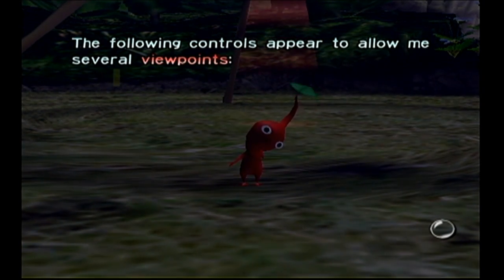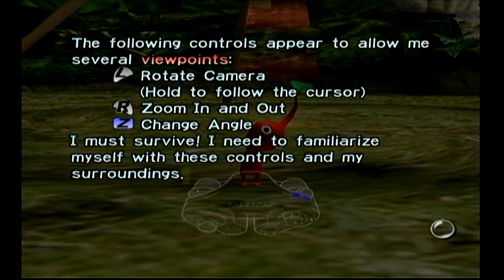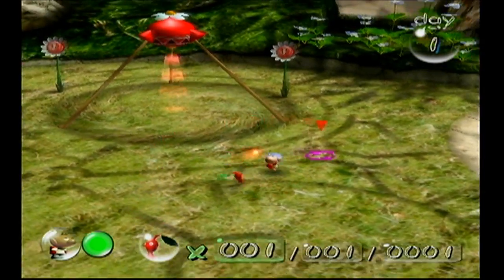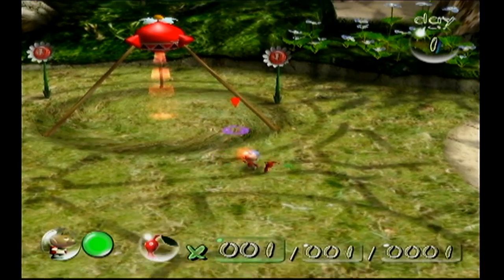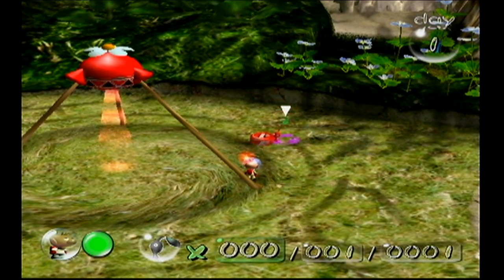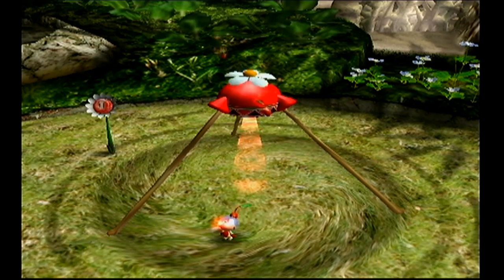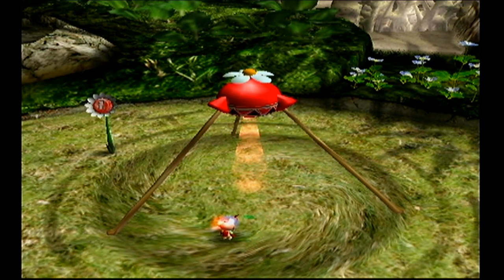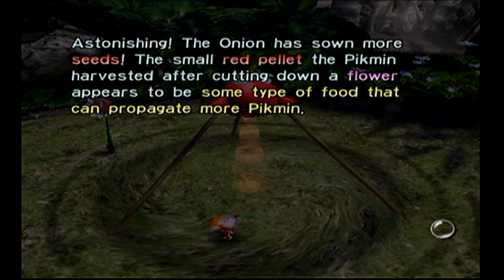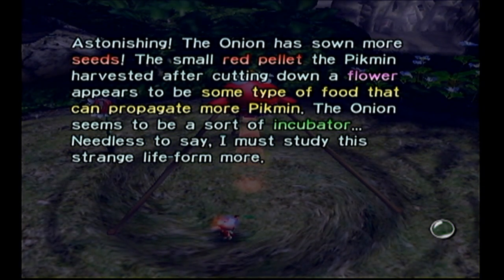The following controls appear to allow me several viewpoints: L for camera, R to zoom in and out, Z to change angle. I must survive and familiarize myself with these controls and my surroundings. This is a Pikmin — hence the name of the game. What a glorious creature the Pikmin are; they're adorable and they do your bidding for you — savage yet cute at the same time. You click A to throw them and have them do whatever you want. Just like that, we have two more Pikmin coming from the Onion. The Onion has sown more seeds — the small red pellet the Pikmin harvested appears to be some type of food that can propagate more Pikmin. The Onion seems to be a sort of incubator.